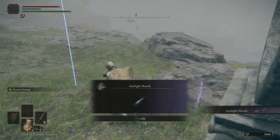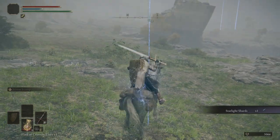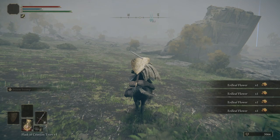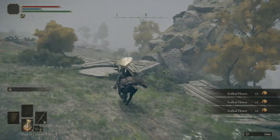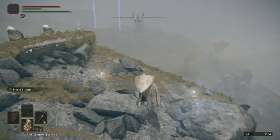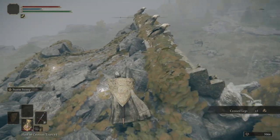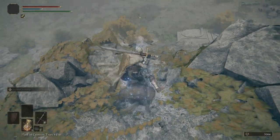Head over to marker three. Go ahead and grab another Starlight Shard. A bunch of Early Flower — good stuff. We're gonna hop up this rune. Right here is where we can get the Crossed Legs emote. We'll get back on Torrent.